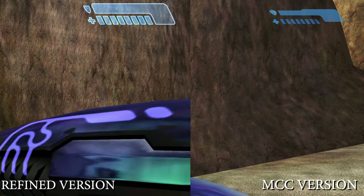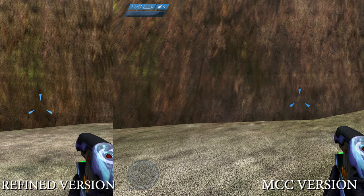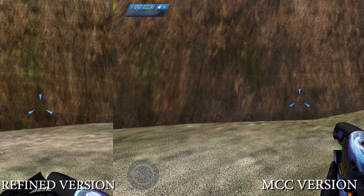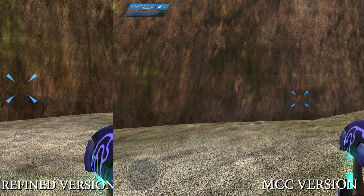I also noticed the reticle on some weapons like the plasma pistol — it looks cleaner and sharper in the Refined version, while the MCC version looks dark and doesn't look crystal clear. Same goes with the shotgun and the plasma rifle too, as you can see here.